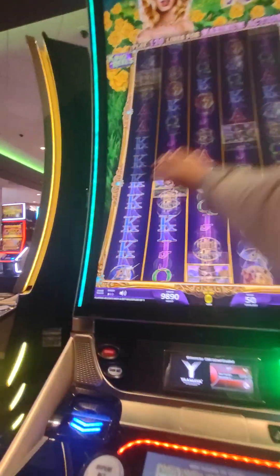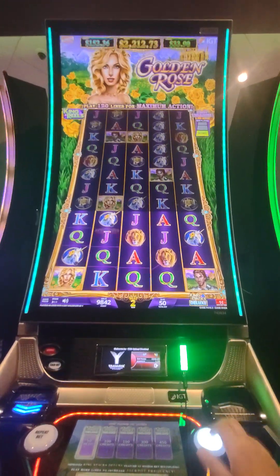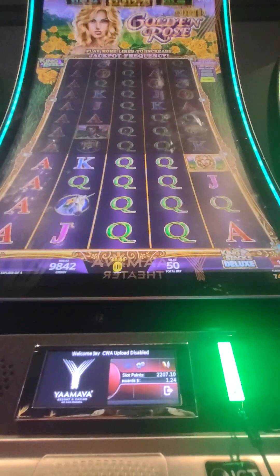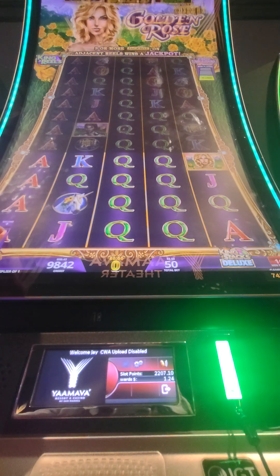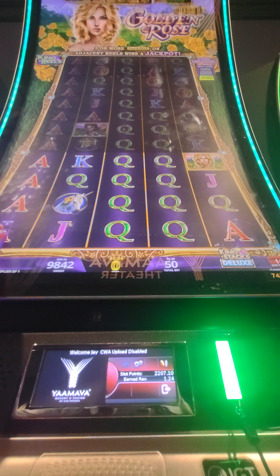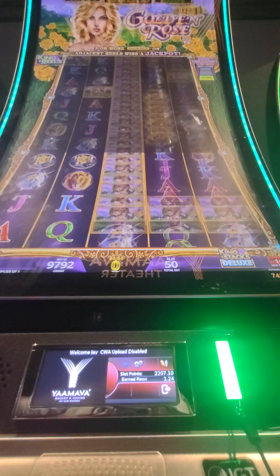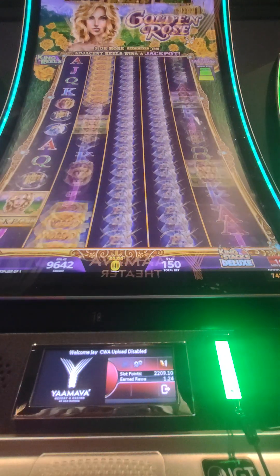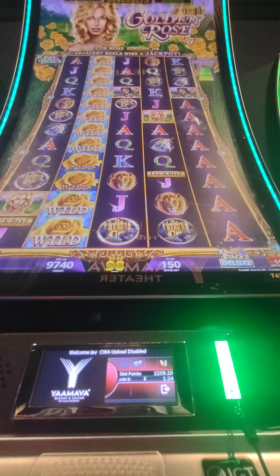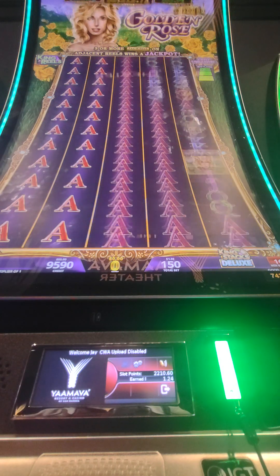Jackpots — I need three jackpots and play it real to win. Not getting it yet. Let me set this down so I can play it hands-free. This size goes down to $90 — maybe $90. Here we go. $150 — full screen! Nice, got the umbrella.